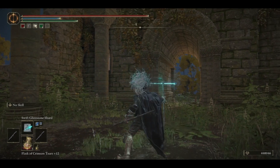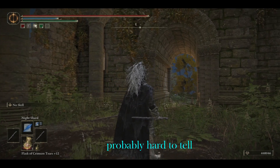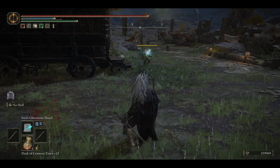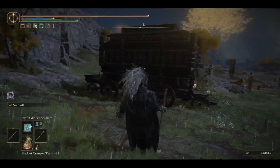Swift Glintstone Shard does indeed travel a bit further than the Night Shard, but most of the time you're going to land this move at a closer range than max range anyway. Although the range between these 2 spells definitely still matters a bit more than Comet vs Night Comet.